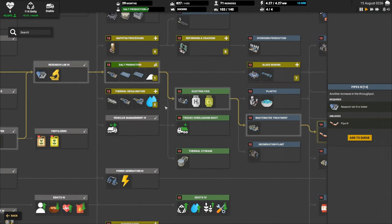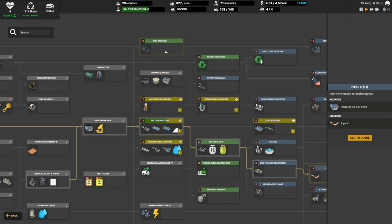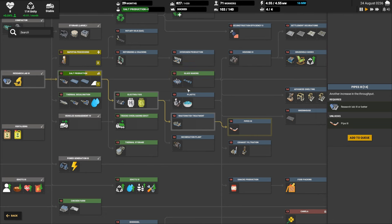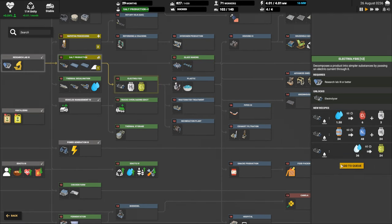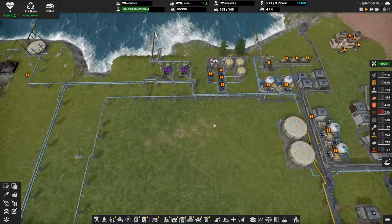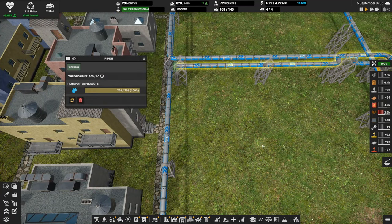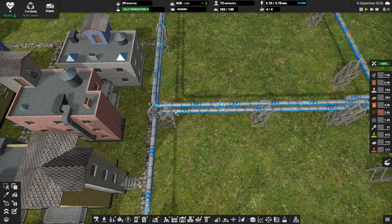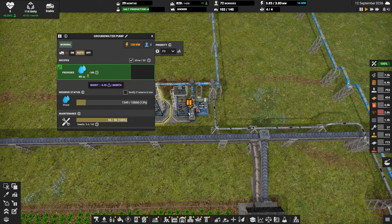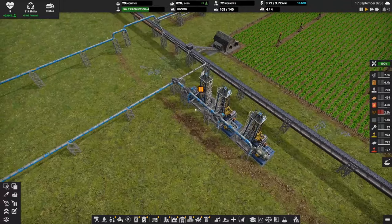It seems like we need to prioritize that research, I really think we do. Let's pull some of these back - we'll finish the salt production. We've got three things just to get to pipe upgrades, oh man. I think we really need these pipes - we made the investment in a big network here, we have to try and see this thing through. These guys are all upgraded pipes - we just have to wait till we get those better pipes. I don't think there's a way around it.